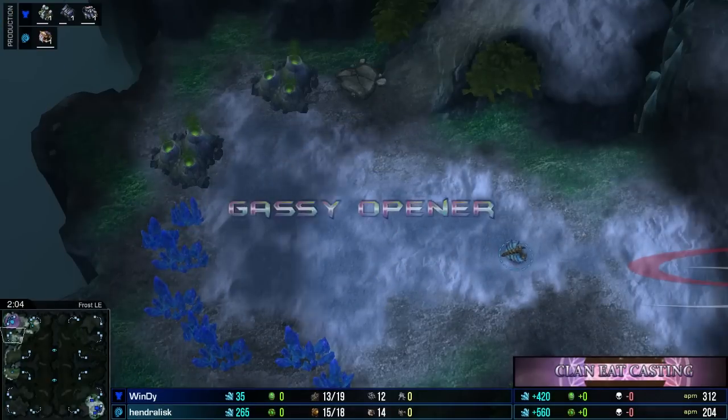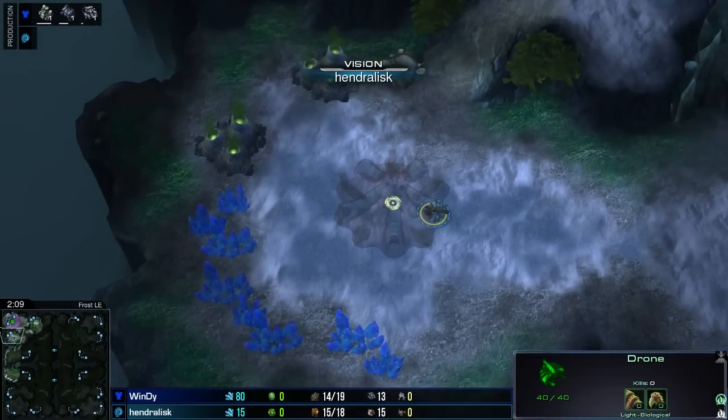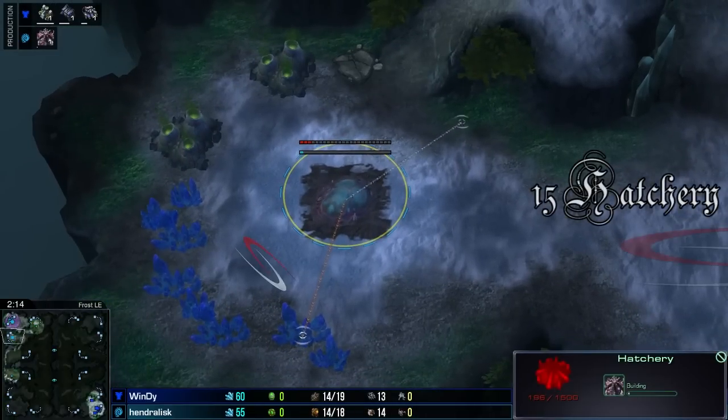We're going to be looking at a game between Major and Hengerless — both top North American competitors, so definitely players to learn a thing or two from. We're going to hop right into this game. We've got Hengerless doing a little bit of scouting around. He wants to make sure there's no bunkers or anything going down, no kind of Terran shenanigans — Major well known for doing that sort of stuff.